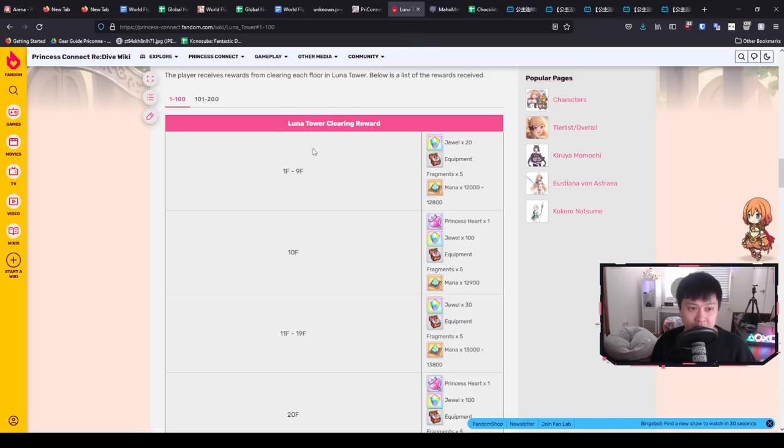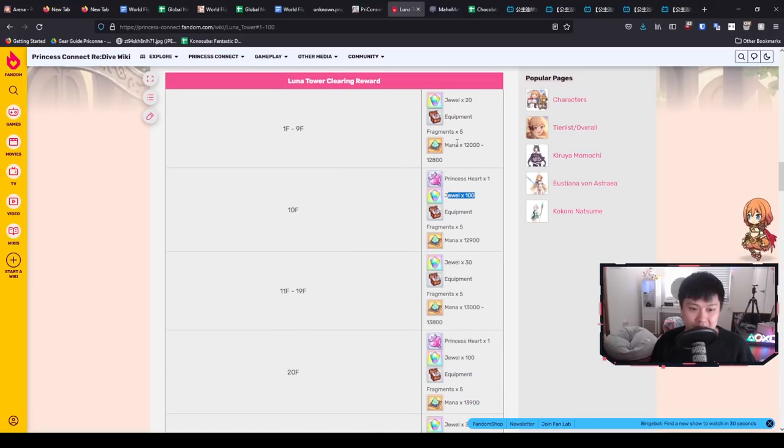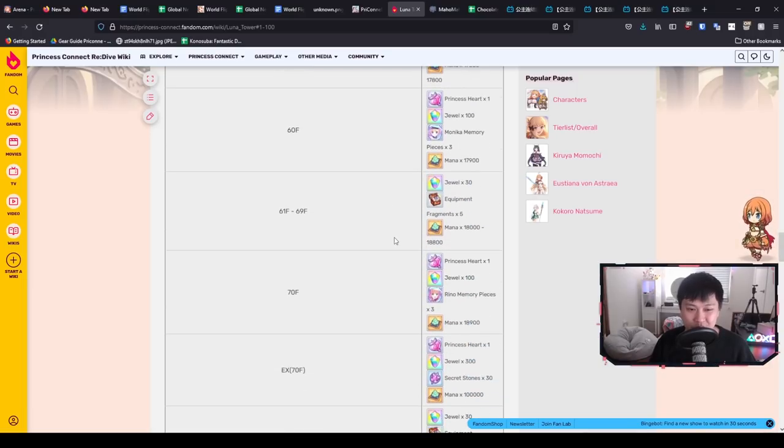Speaking of gems, let me quickly show you guys the clearing reward for each of the floors — I will link this in the description below. As you can see, we're going to be getting 20 gems for each of these floors, and then 100 gems for the bosses. This goes all the way up to 70 and should equate to about 1.5k gems if I remember correctly.